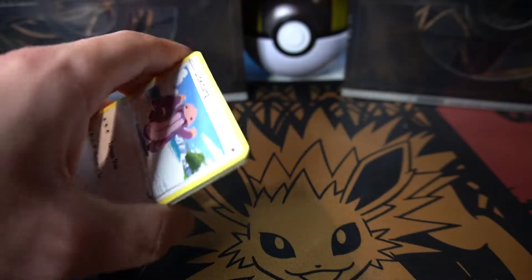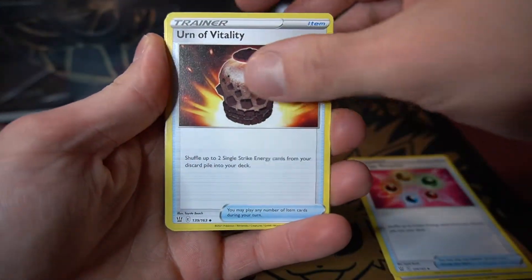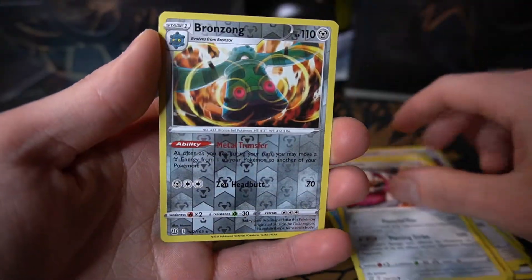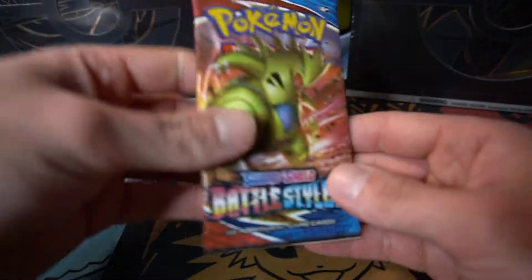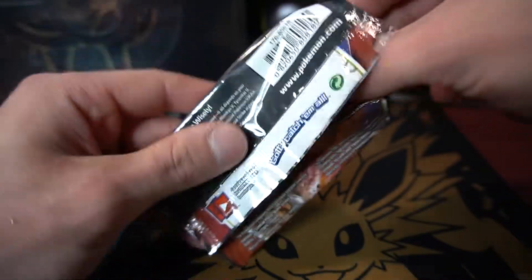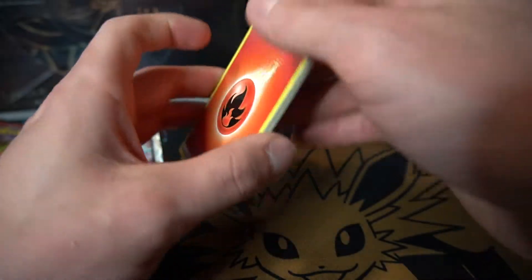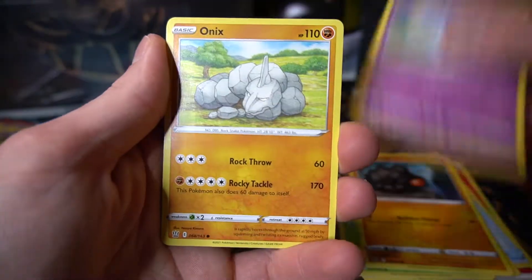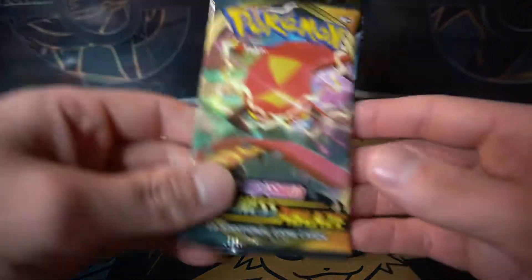Fighting Energy, Energy Recycler, Gurdurr, Lickitung, Zubat, Remoraid, Onix taking a snooze, Single Strike Mawile, Bronzong, and Stonjourner Single Strike — no holo. Another Battle Styles pack: one thing I do like about these packs that come in the cardboard protection sleeve is they are always crisp and perfectly flat. Fan of Waves? I'm not a fan of waves — I'm petrified of the ocean. Rolycoly, Chimecho, Onix taking a snooze again, Boltund reverse, and Claydol non-holo to finish off that pack.